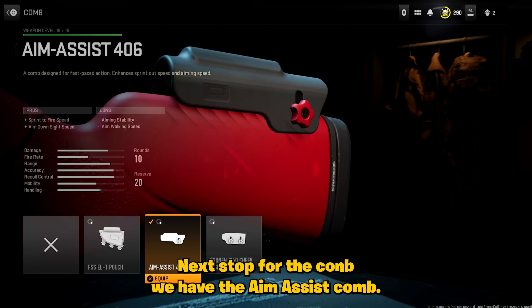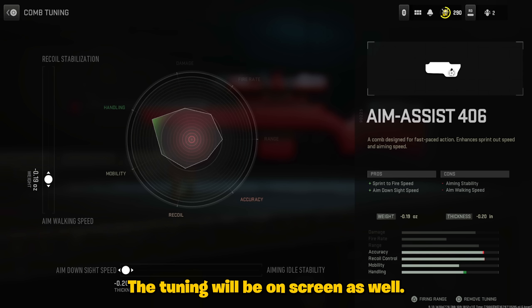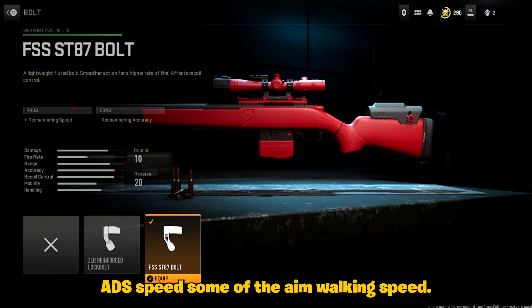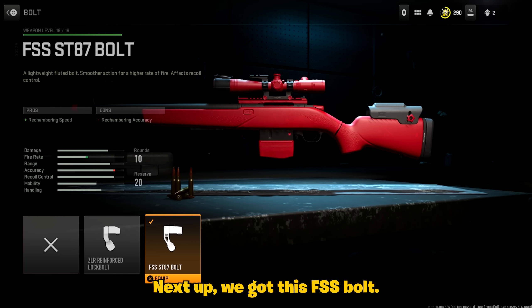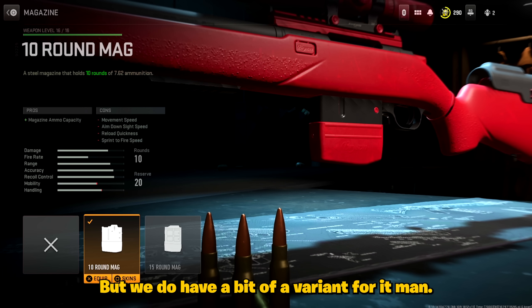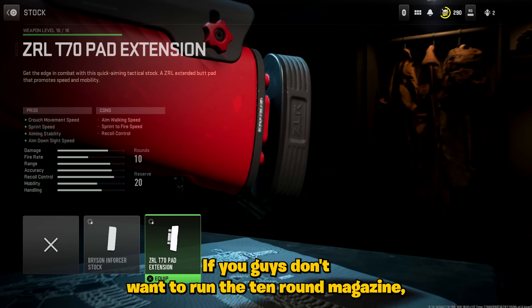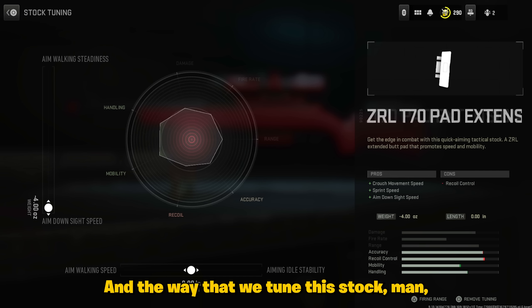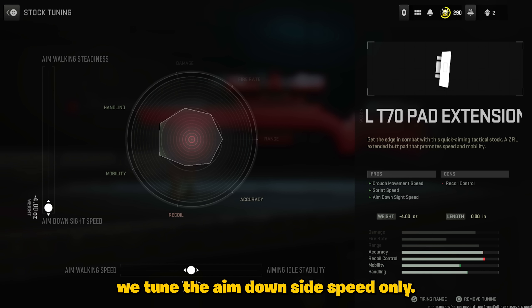Next up for the comb, we got the aim assist comb — the tuning will be on screen as well: ADS speed and aim walking speed. Next up, we got the FSS bolt — go ahead and slap that on. Next up, we got the 10-round magazine, but we do have a bit of a variant for it. If you guys don't want to run the 10-round magazine, you can throw on this stock right here, and we tuned the aim-down-sight speed only on that.